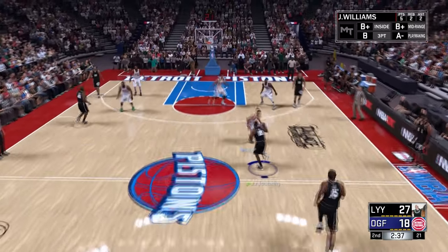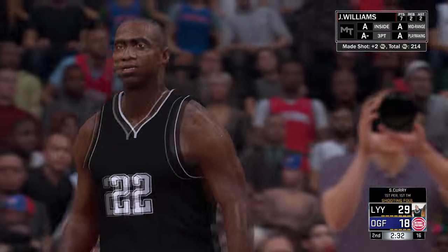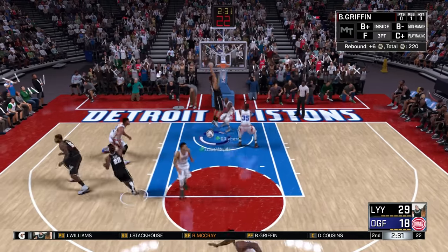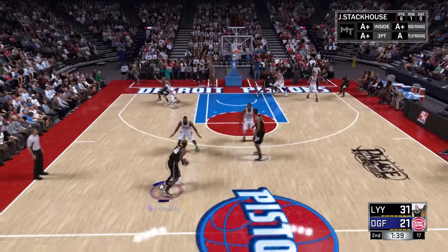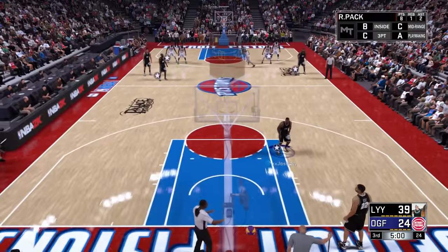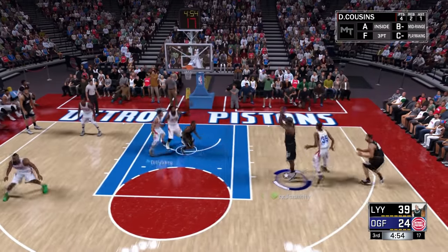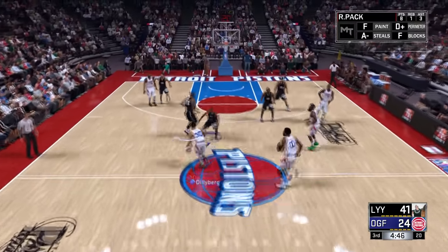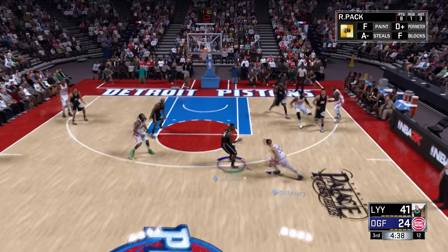No threes for Curry — another steal by Jerry Stackhouse, he's eating on defense! There's no reason we shouldn't win if we keep this tempo up. Sizing up Stephen Curry — behind the back — Jerry Williams with the flush! He misses the free throw but Blake Griffin with the flush of his own, getting after it on the boards. About 15 up in the third quarter — there's no reason why we should lose this game. A lot of people have been complaining about ball tangibility — when you dribble in certain situations, you're supposed to lose the ball, not just keep dribbling.